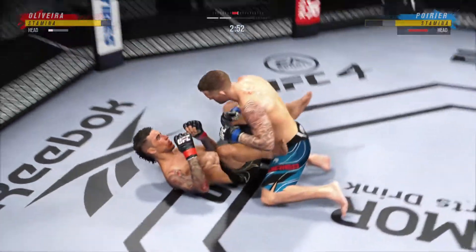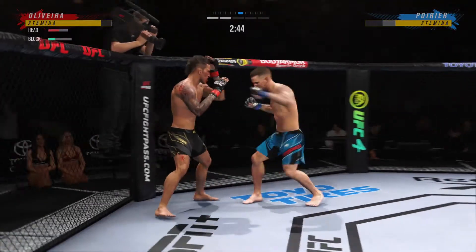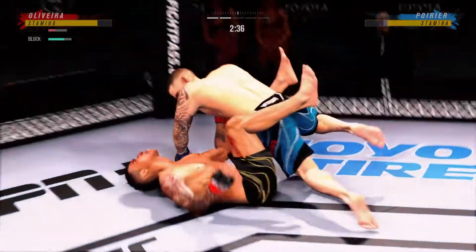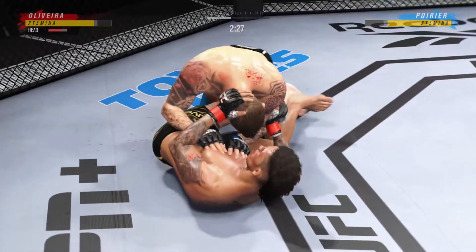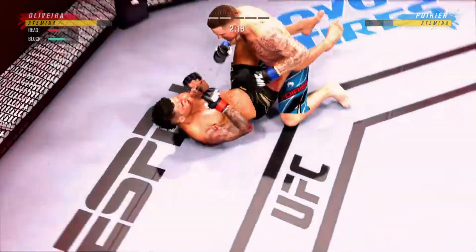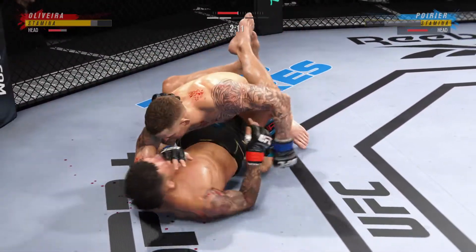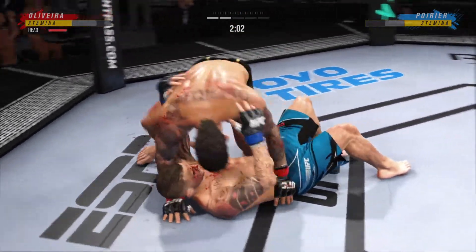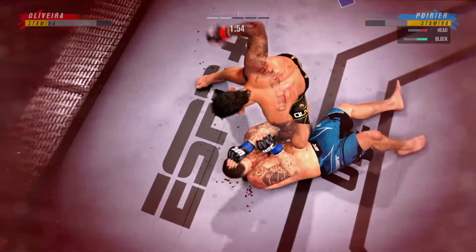His corner was pretty worried. He needs to start looking for the finish now because he's got it. The bottom fighter is trying to control posture but unable to do so, and now he's in a lot of danger — he's got to grab that head or he's going to get blasted. Nice job to reverse position on the ground. It was bad, but now it's not so bad. What a fantastic sweep.